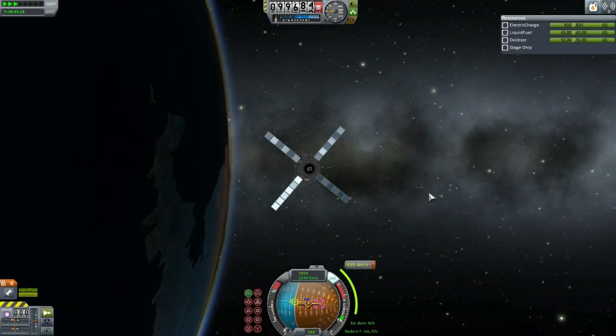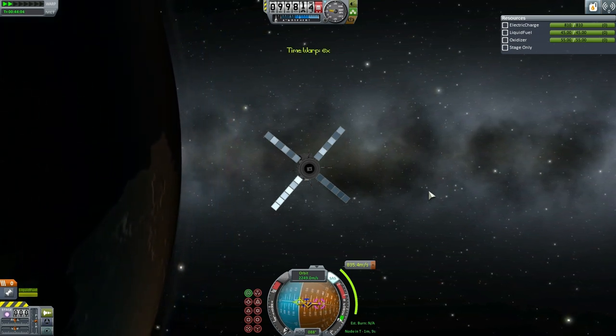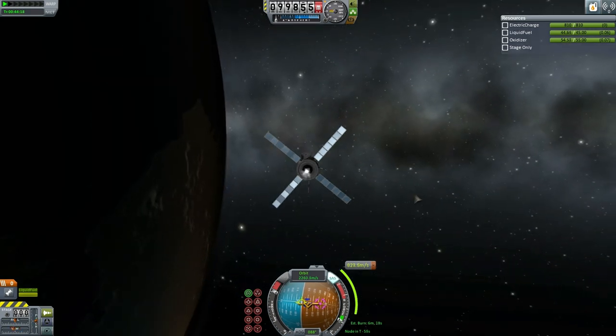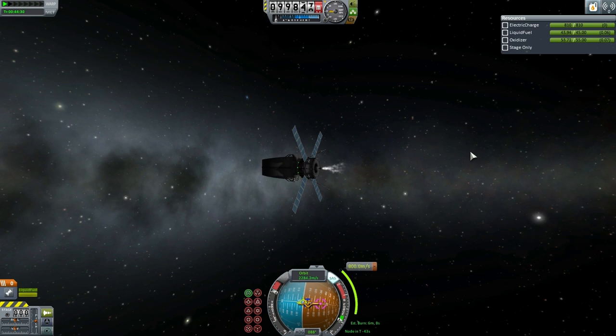The last order of business this time was sending the detection probe over to the moon. Here we see the beginning of the burn — the transmunar injection. This would be accomplished in two burns, so the probe will do part of the burn on this initial orbit, then go around Kerbin, and then do a second burn. The reason for this is because its engine is tiny, so the tiny thrust means it is a very long burn.